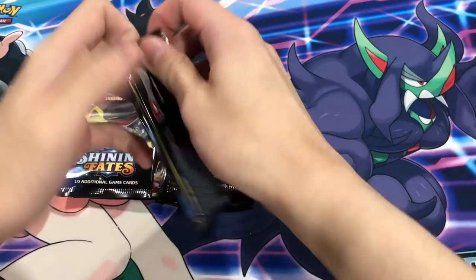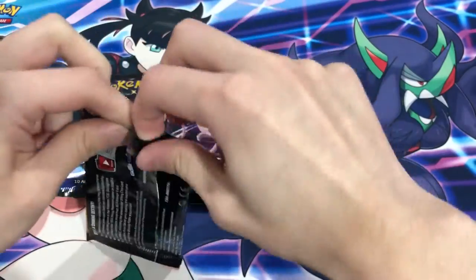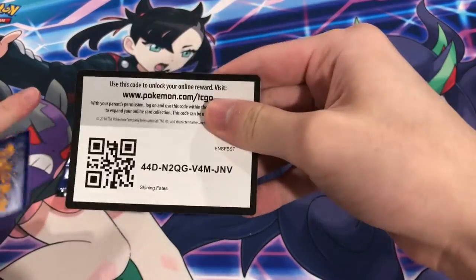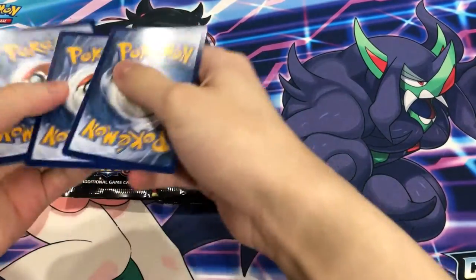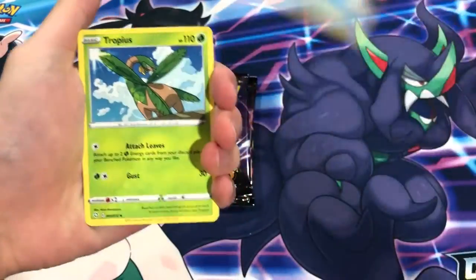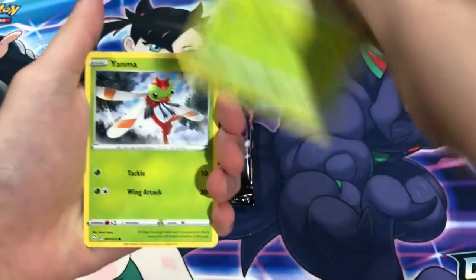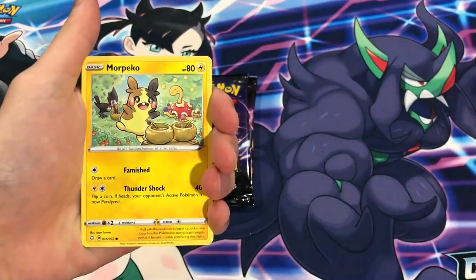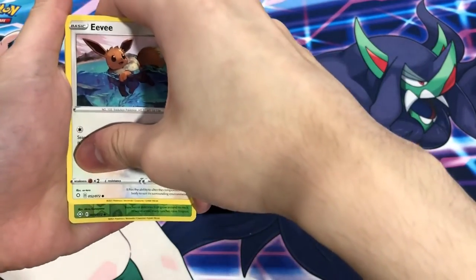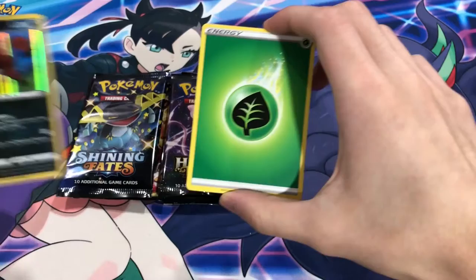Fox Tricity pack - maybe we can get a Riku Charizard. Skyla, Bozo, Tropius, Ruki, Yama, Morpeko, Chuto, Eevee, Reverse Tropius. Okay, a holo! So technically Shining Fates isn't in last place right now - we can get a holo. Come on Hidden Fates, let's pull something.